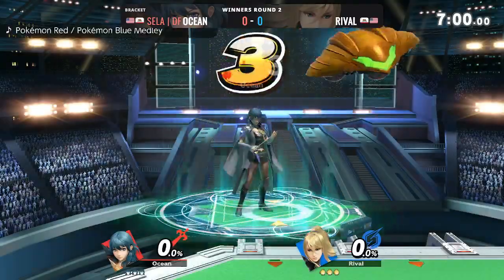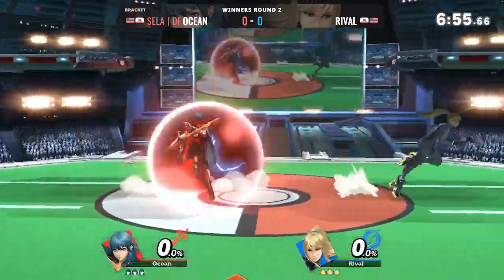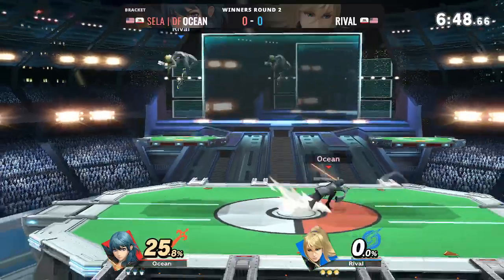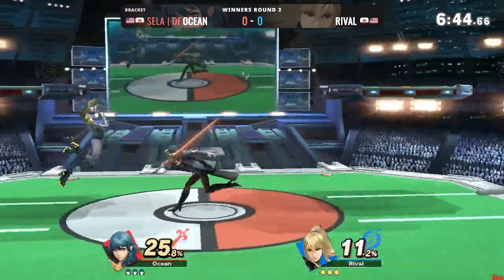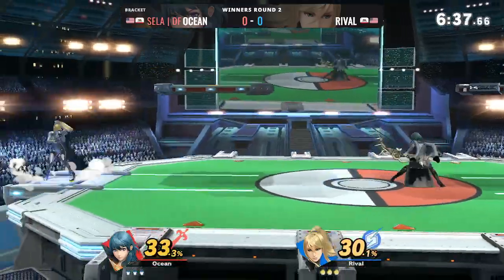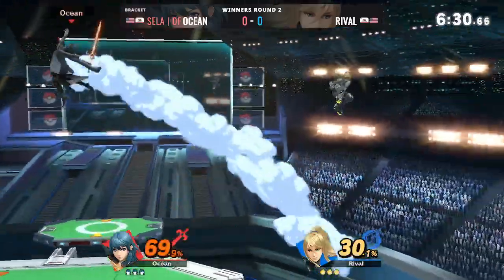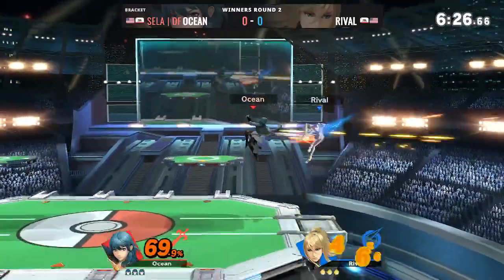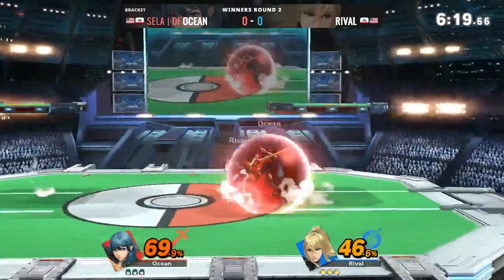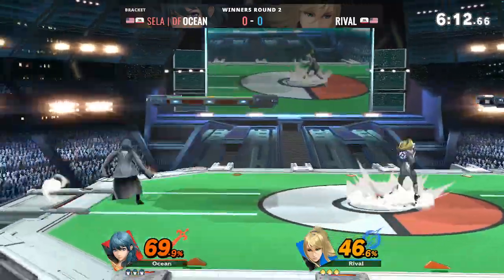Our first match today is between Rival and Ocean. Rival going for a ground throw. So far Ocean just gained a couple of jabs, but here comes Rival with the jabs and the arrow. Ocean going for a back air, Rival still trying to keep Ocean on his toes.